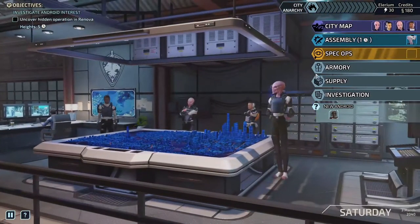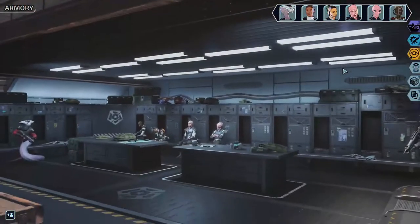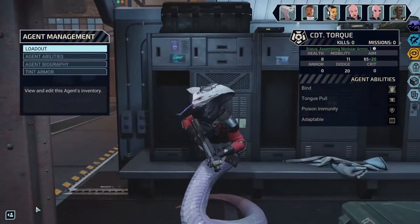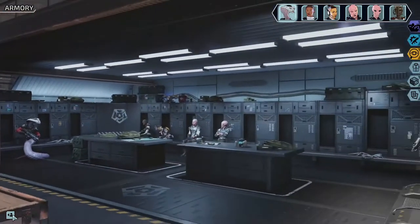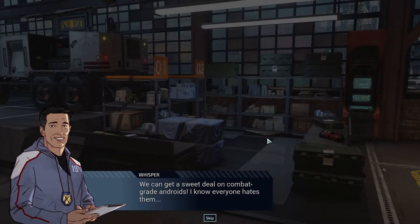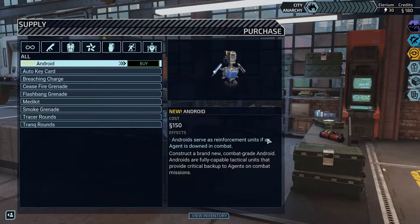We'll come back to that because I'd need to see if I can hire somebody else. Can I hire another agent? It would seem not. Supply — it's a sweet deal on combat-grade androids. Everyone hates them. Androids serve as reinforcement units if an agent is downed in combat. Construct a brand new combat-grade android — androids are fully capable tactical units that provide critical backup to agents on combat missions.